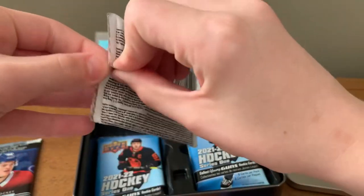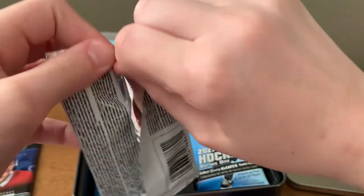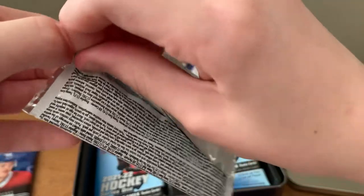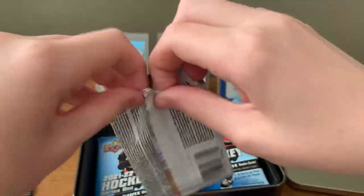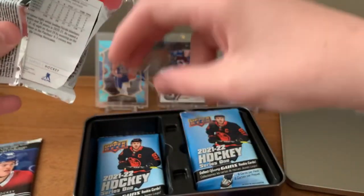In these packs you can get exclusive jersey debut dates jersey parallels, which are one in 75, so pretty much a case hit. I think you get one or two per case — those are really nice. You can get a Caprice, Officer — open one of the top guys. You should be getting about two Young Guns per box.